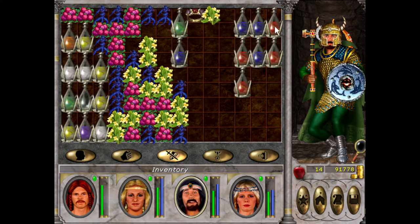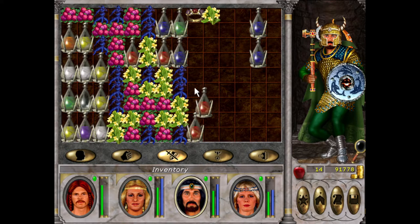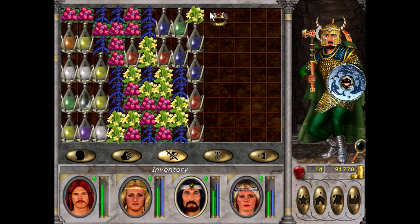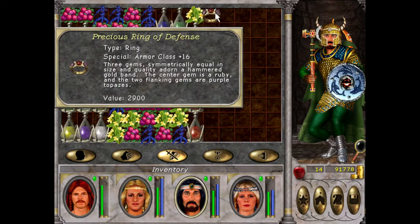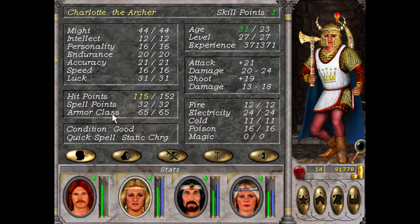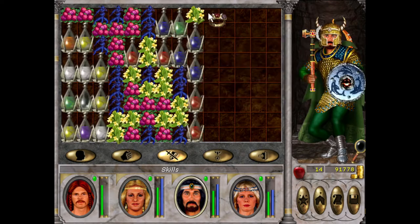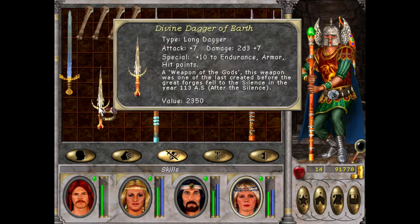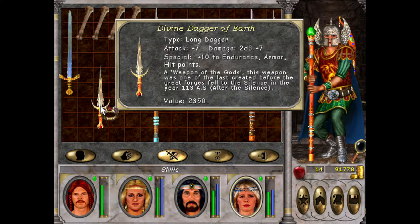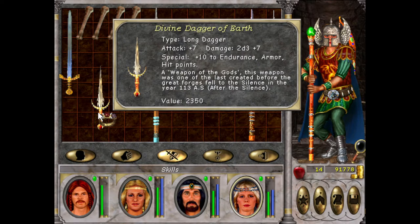I want to get some black potions, so maybe off camera for the next video I'll try and figure out how to make some. Because we're getting pretty full here. But holy shit, this ring is elite. Who needs the armor? Steff — once we learn dagger, a Divine Dagger of Earth. That's beautiful. A weapon of the gods.